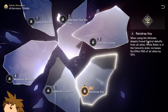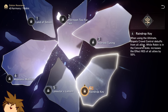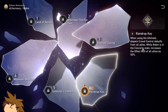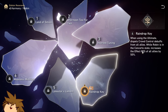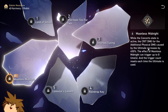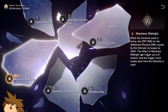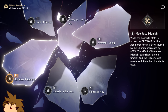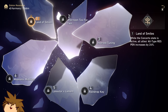E3 increases talent: when using the ultimate it removes crowd control debuffs from all allies — so Robin can't be CC'd during Concerto and now that applies to every ally too. E4 while Concerto is active, increases effect resistance of all allies. E5 increases crit damage for the additional physical damage from the ultimate — goes from 150 to 600. And Moonless can trigger up to eight times — that is really insane.